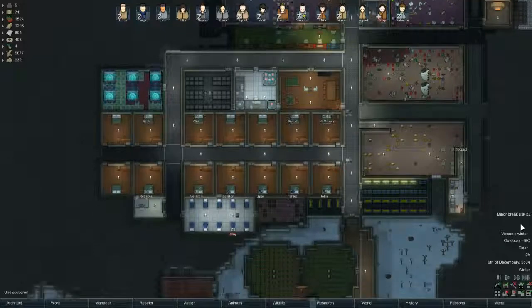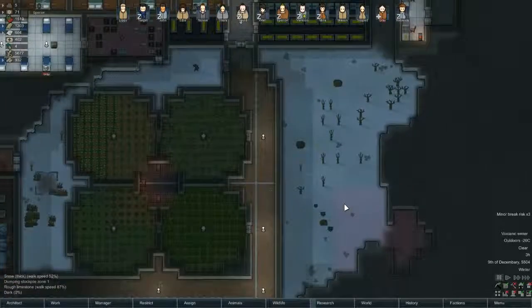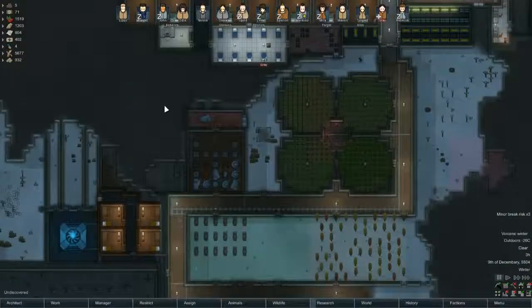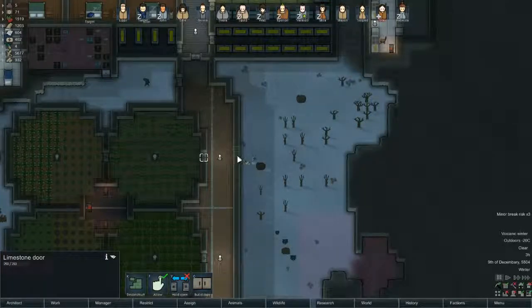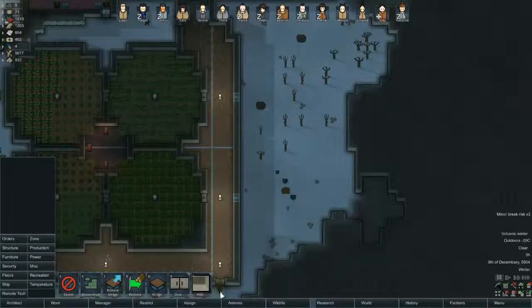And now we have a volcanic wind. God damn. I think we need a couple more grow zones to grow hay grass, because our animals are starving and this isn't going to grow now because of volcanic winter. It's going to be a very long time before it grows. So two more grow zones just here couldn't hurt I suppose.